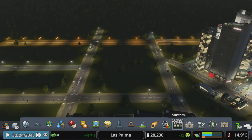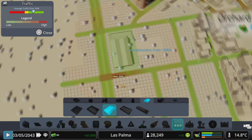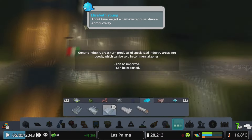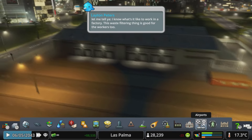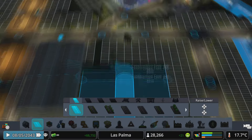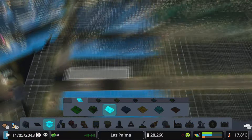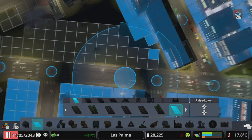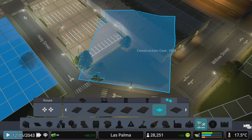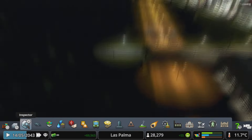I wanted to put in a warehouse here just to split things up and give something a bit unique to this area that I haven't done before. It gives that unique feel so not everything is just copy and paste. I dealt with a weird intersection the game created, added parking for the warehouse, and then cleaned it up with some concrete aprons.